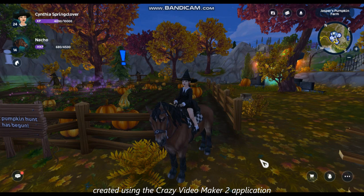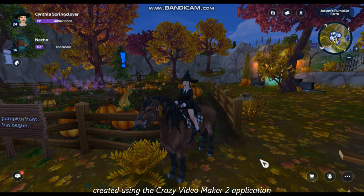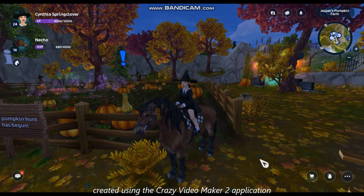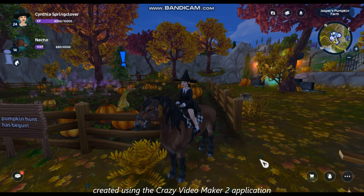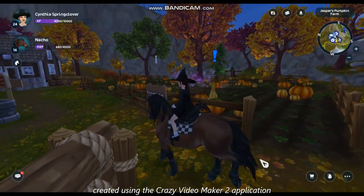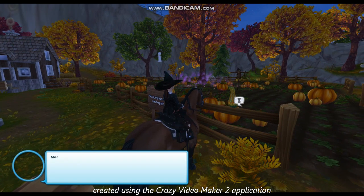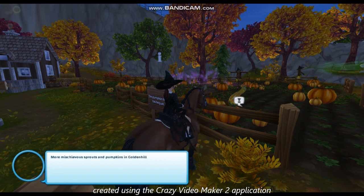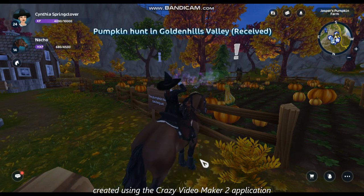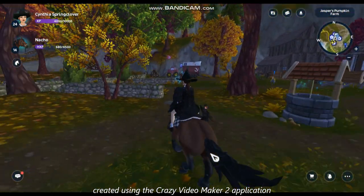Hey guys, and welcome back to another video. In this video I am gonna tell you how you can get the new pumpkin sprout pet. This one is all black with red eyes, and how you can get that free pet is by doing so many of these pumpkin hunts, so we are gonna do those until we get that pet.